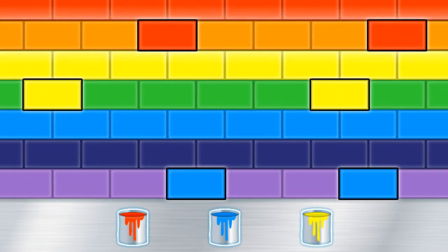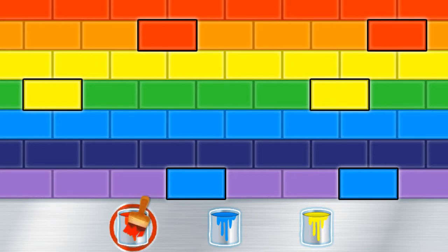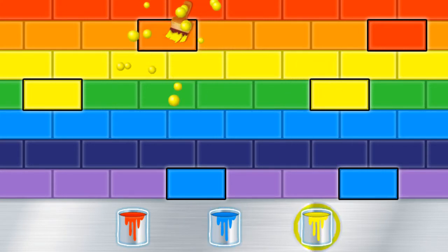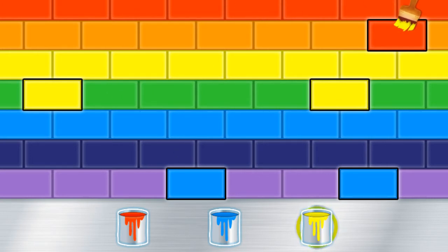Now it looks like we need to mix colors! Let's start with the orange lane! What color mixes with red to make orange? Red — those two colors don't make orange! Let's try again. Red and yellow make orange! Great work! Mixing red and yellow makes orange!